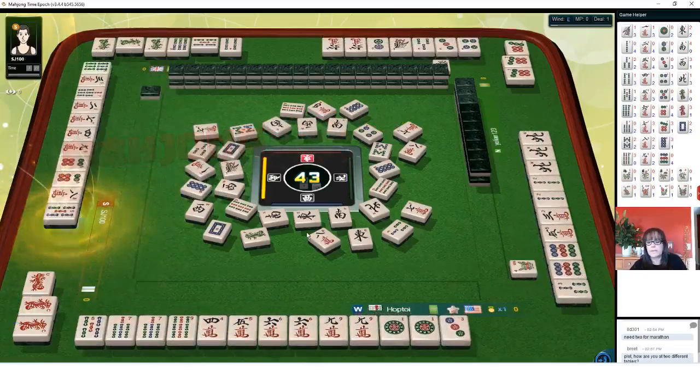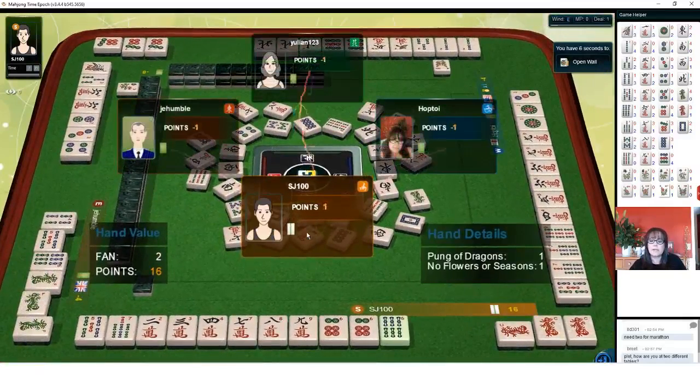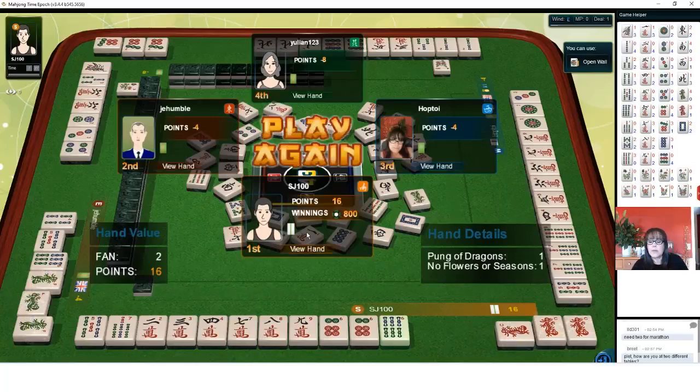Oh, there's a win — let's see what they got. They have two fawn: a pong of dragons, and no flowers. The number tiles in their hand have no value because they've mixed suits, and they have a pong of dragons with chows — that's why they have two fawn. The player across from us, the North seat, they're the one who discarded it, so they have to pay double. The other two players pay the value of the hand — in this case four points because they had two fawn. Don't forget to download this quick reference; in here are the scoring elements and how to score, plus instructions for how to play the game.